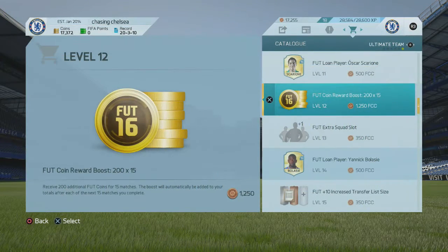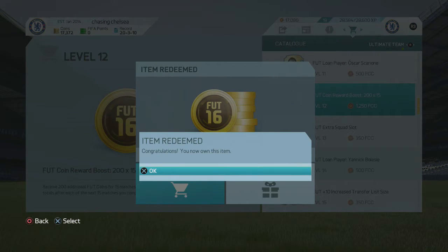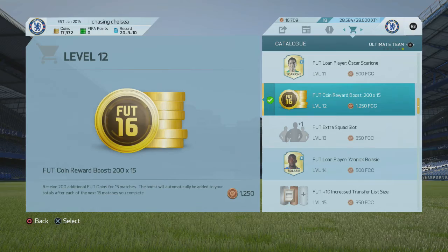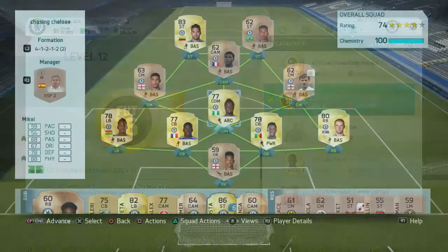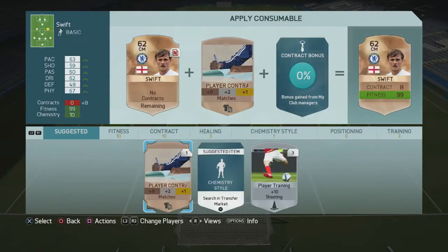The first objective of today's episode is to apply a coin boost — a 200 by 15 game coin boost — giving us a nice little coin boost towards the series. We're then going to go into our squad and apply a bronze contract to John Swift in the central midfield position.